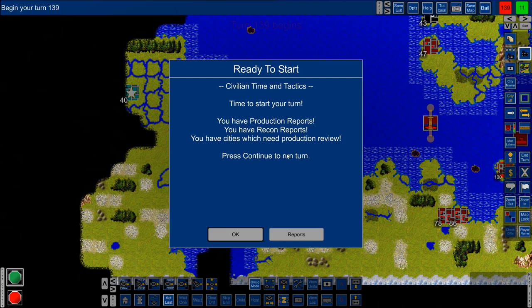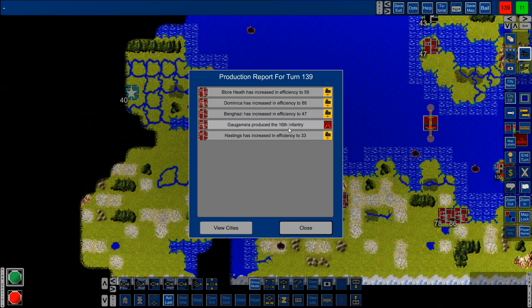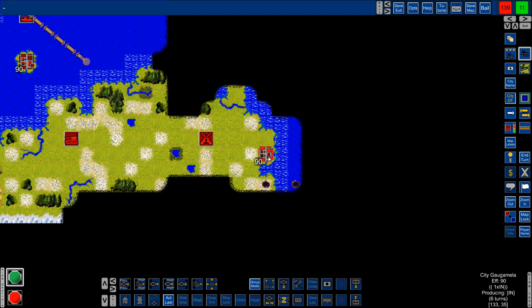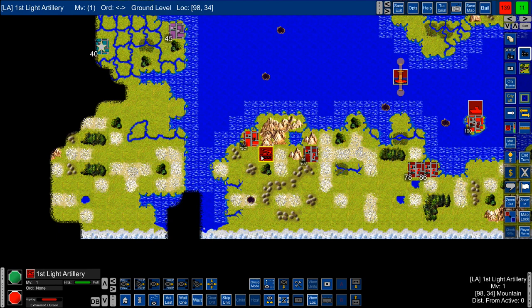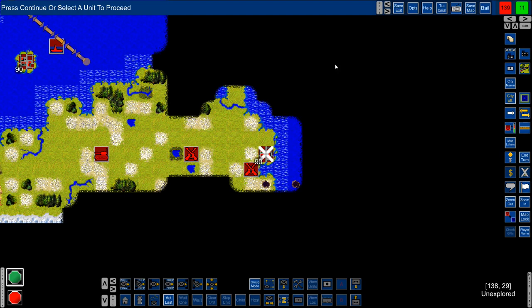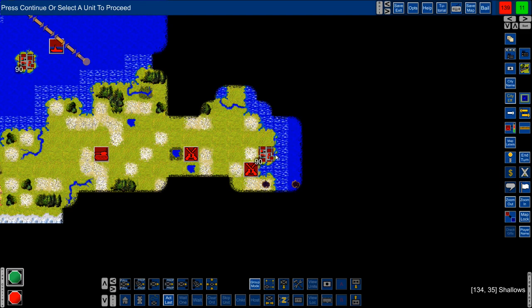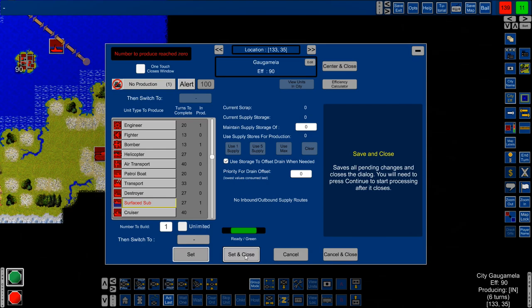Let's look at recon — he left. He's gone; he didn't have anything else. Looking at production: we got more infantry here. I'm going to stop producing that now. We'll go over there, put him in there. City production — we'll produce everything. 90 here. I do think I want another sub. We'll do one and then put in armor.